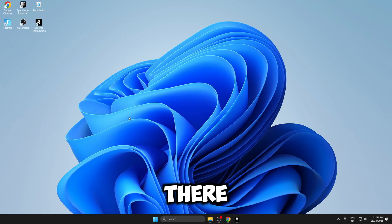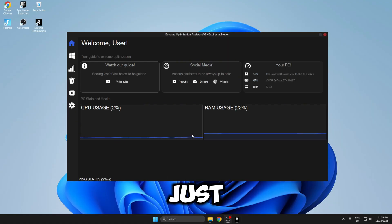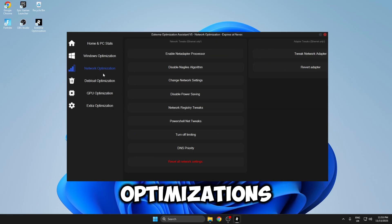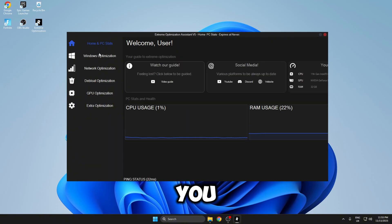I'm going to be opening up the Risen Xtreme optimisation panel and showing you around how to do all the tweaks, then we'll benchmark it in the creative map. The Xtreme panel already looks super professional — you have your CPU usage and RAM usage on the main screen, your ping in the bottom left, and all of your different optimisations on the left hand side. There are so many that you can do and it's super easy to use.